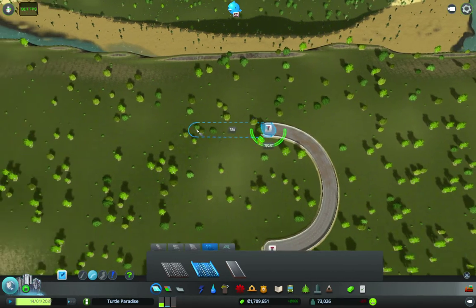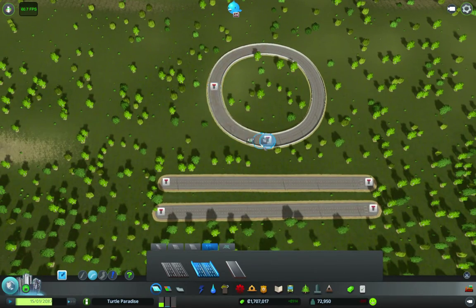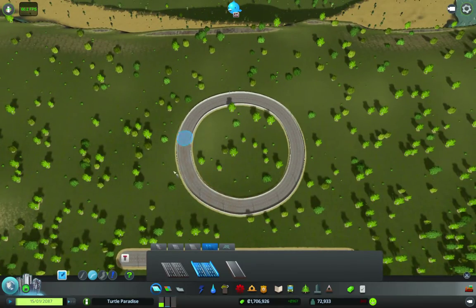Making rotaries is rather easy. Around 90 degrees, 10U — there we go. Fairly easy.